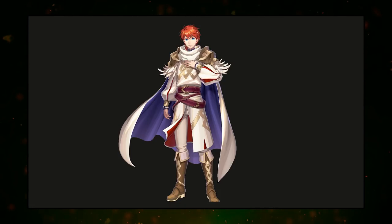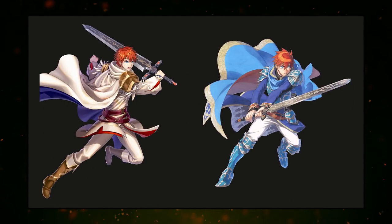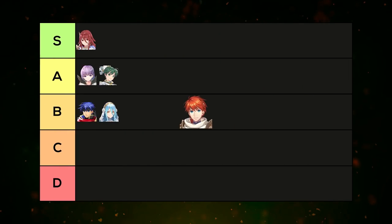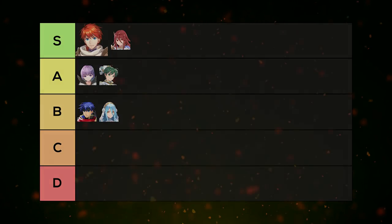Eliwood is S tier and probably the biggest glow-up overall. Base Eliwood's art looked out of place — he felt like a mutant with off proportions and strange eyes. The resplendent outfit actually fits the ending of FE7 where he wears white. It's extremely handsome. One host would rank this even above Cordelia. People have requested the resplendent version be used in the Summoner's Duel scoring chart. Both hosts are very enthusiastic about this one.